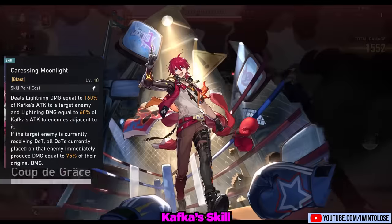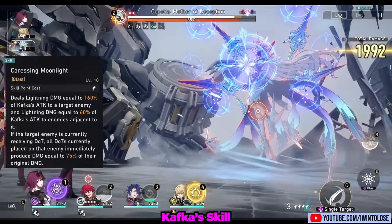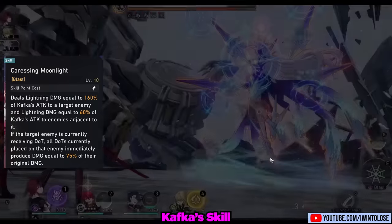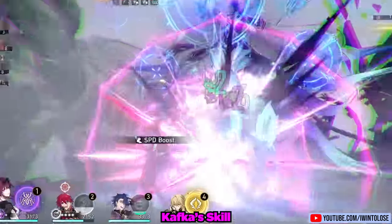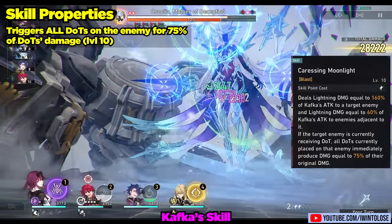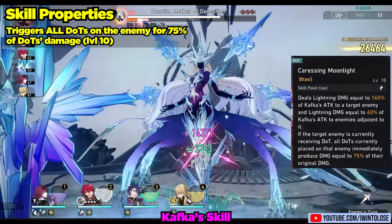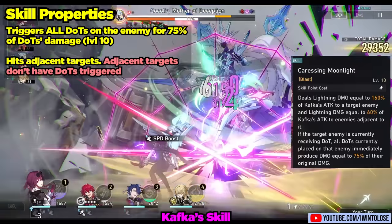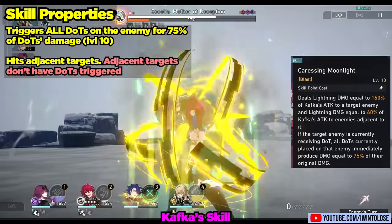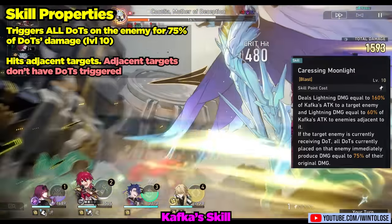Up next is her skill, Caressing Moonlight. Kafka deals 160% attack scaling damage to the primary target, and more importantly her skill also activates any DOT on the enemy, dealing 75% of all DOTs on the enemy at level 10. This is one of the primary ways Kafka deals damage, and the DOT triggering works just like her ultimate's, except at 75% instead of 100% at level 10. Strangely, this also hits adjacent targets for 60% attack scaling damage, though it doesn't trigger DOTs on adjacent enemies — it mainly helps break some toughness bar on adjacent enemies. We can't complain about free lightning toughness bar breaking on her skill.